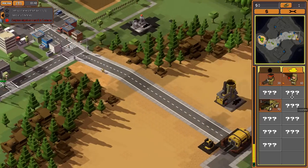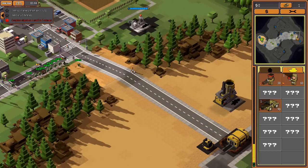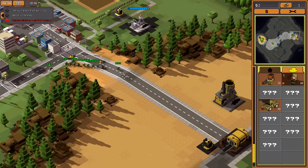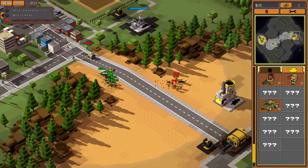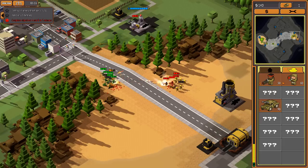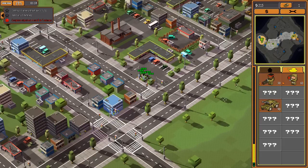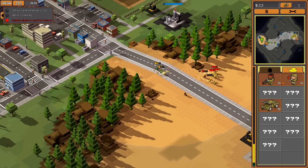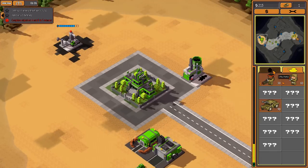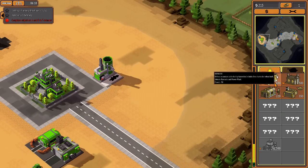He's got a gatling turret right there that doesn't give me much leeway - we can shell his refinery from a distance or shell it and have some pretty heavy consequences. I might actually have to scale up my forces. Yeah, we're not going to be able to get either of those bonus objectives - we need better vehicles.